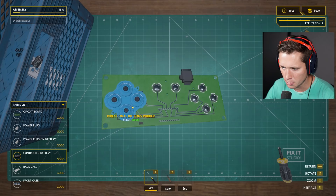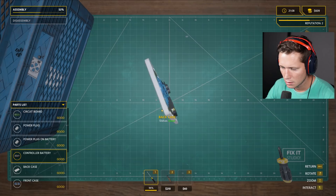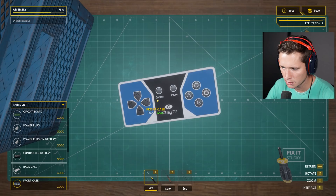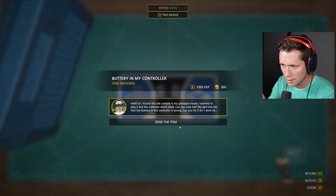We're gonna replace the battery part for 15 dollars. Now we're good to assemble — put our board down, put our buttons down, put our power plug, put our battery, plug that in. We need to put the outside case on — the front case needs the buttons on first. Beautiful. Put some screws back in and I think she's good. Test the device!